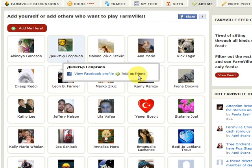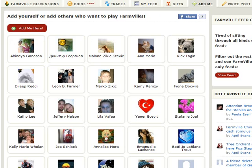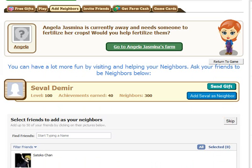After some of your new friends have accepted your friend request, you can go to the neighbors tab and invite them to play with you. Once you have a few neighbors, you can try to branch out your neighborhood along those people.